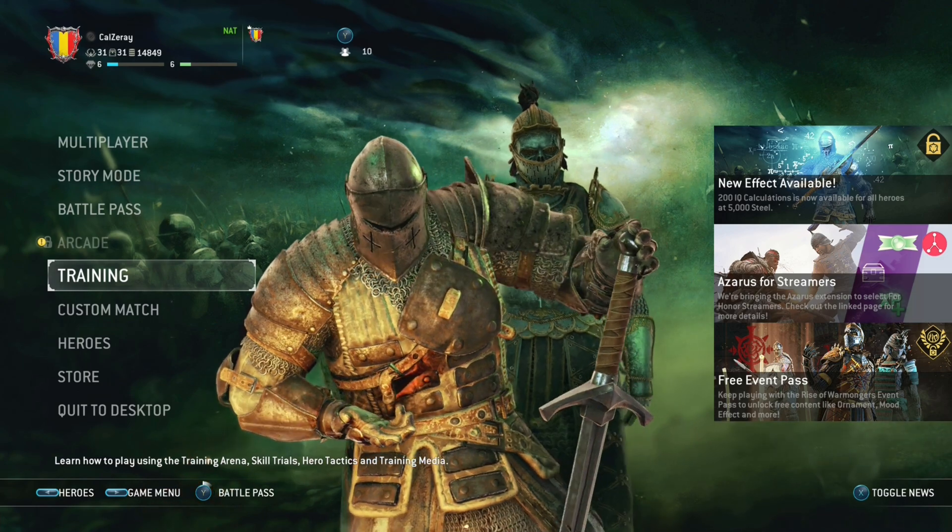Your parry punishes depend on what type of attack you parry. For example, on a light attack parry, you are guaranteed a heavy attack punish. If you get a heavy parry, you are guaranteed a light as a punish. Unblockable attacks need to be parried and cannot be blocked. Some unblockable attacks cannot be parried and therefore have to be dodged.